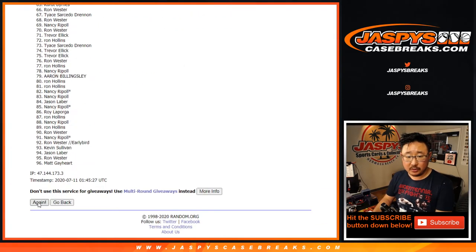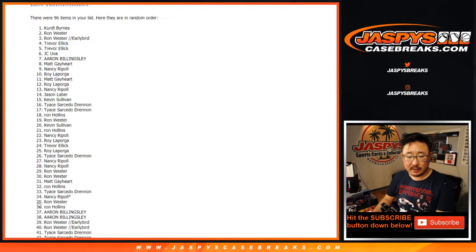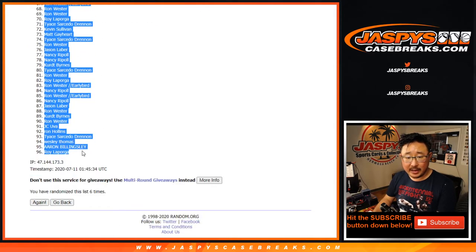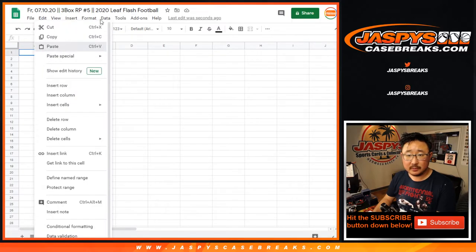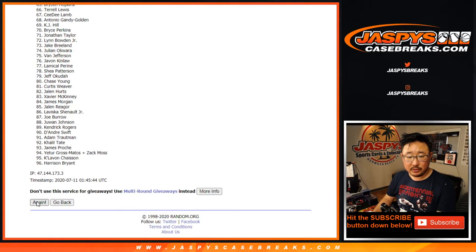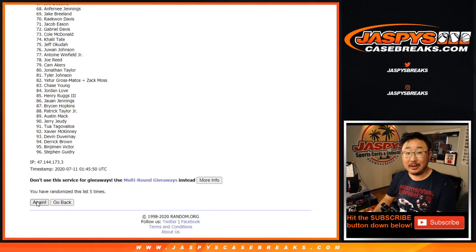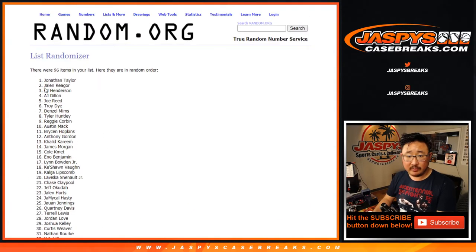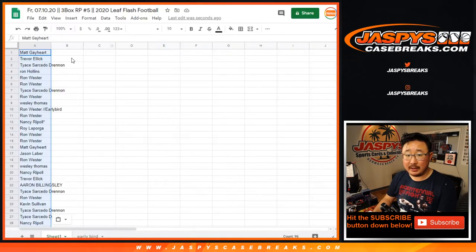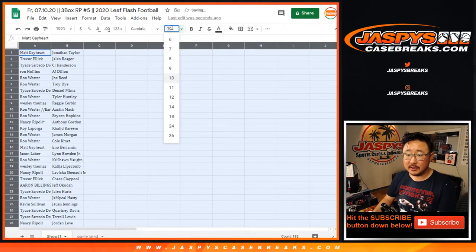Good luck — rolling 6 times. After 6, we've got Matt all the way down to Roy. Then 6 times for the players. After 6, we've got Jonathan Taylor Thomas down to Van Jefferson.